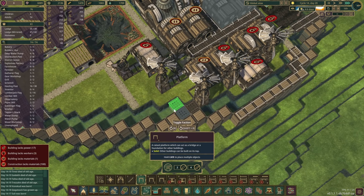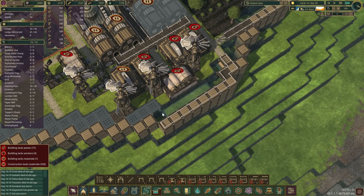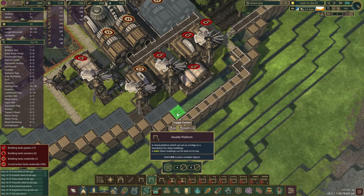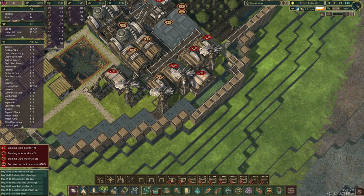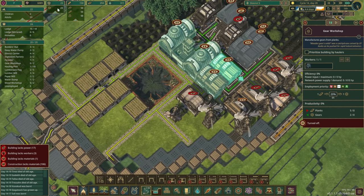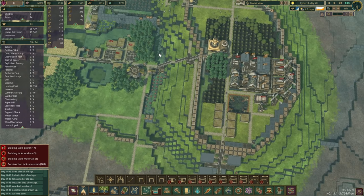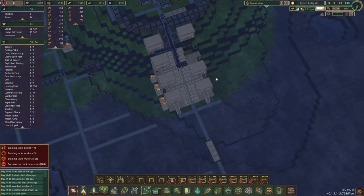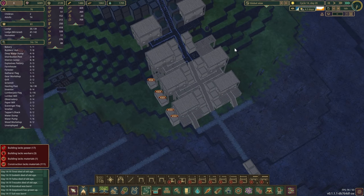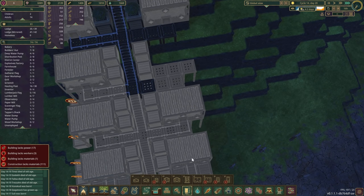I think we'll just cover this area with platforms - let's do that. We selected one - okay. No planks but we have some gears. We could always transfer some more over from the main district since we have nearly 500 on that side. Okay you're gone - fantastic.